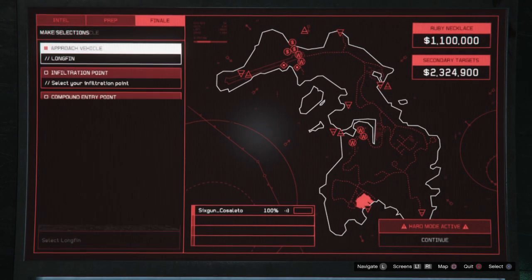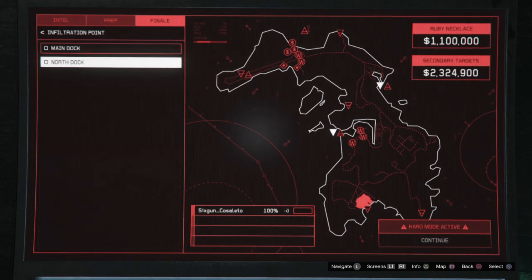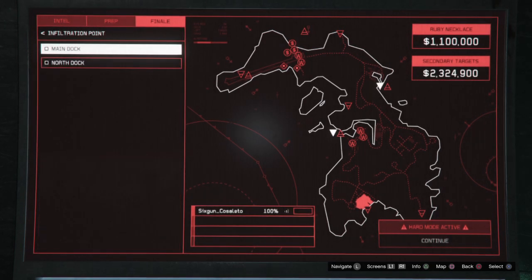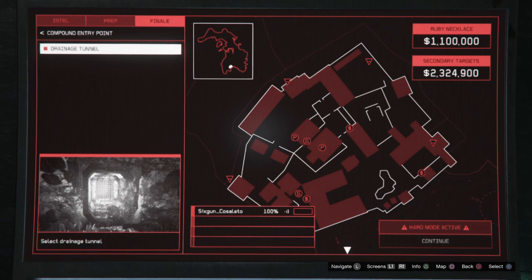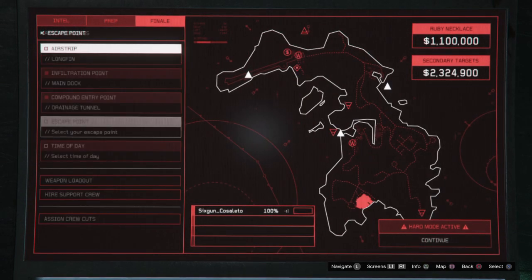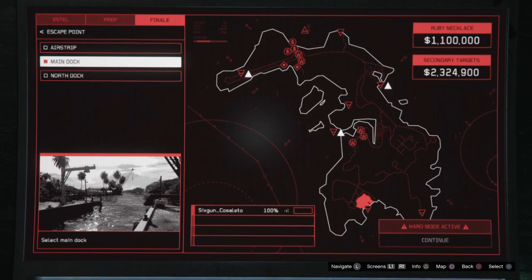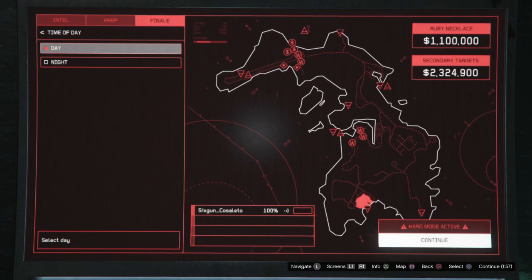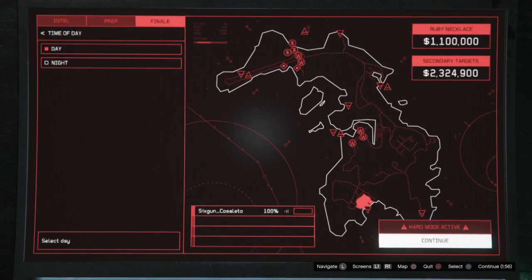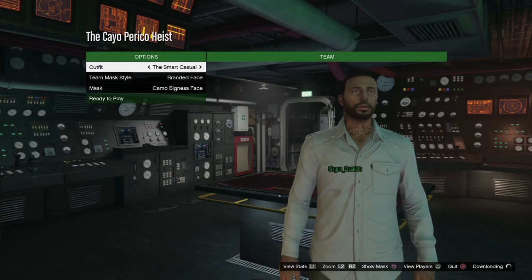As far as the approach vehicle, I got the Longfin. We're not going to use the standard infiltration points — we're going to use the submarine approach and have some fun. Drainage tunnel is our entry point — we're going right into the compound. Escape via main dock. We're going to get the primaries, then get the secondaries in the middle, and get out. You're going to see at the end how long this takes. 1.1 million as our primary take — secondaries scoped in the middle of the map.